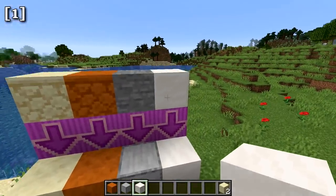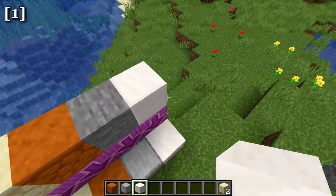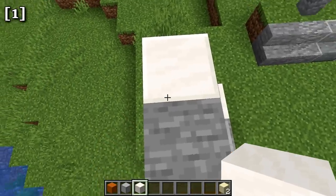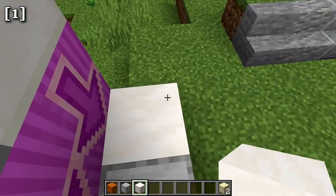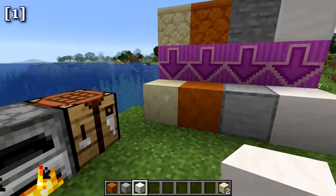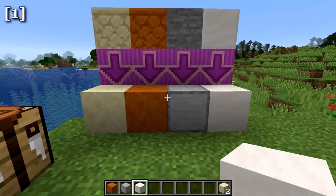You might be wondering what's the difference between regular quartz and smooth quartz. The difference is the border on the side is not present on the smooth quartz — it's a nice clean look. Those are four new blocks added to the game in this update.